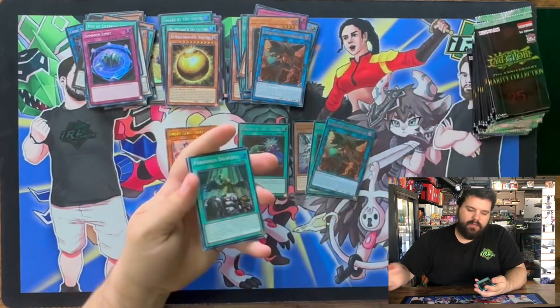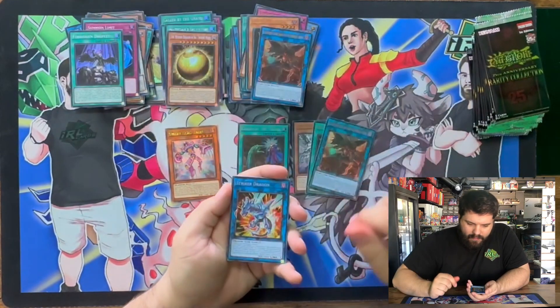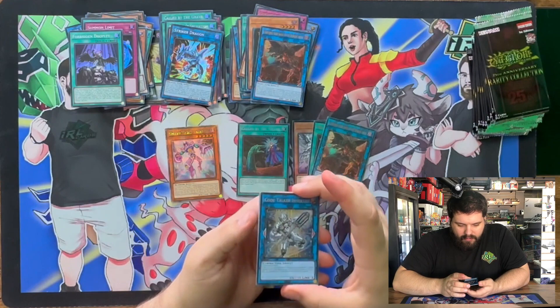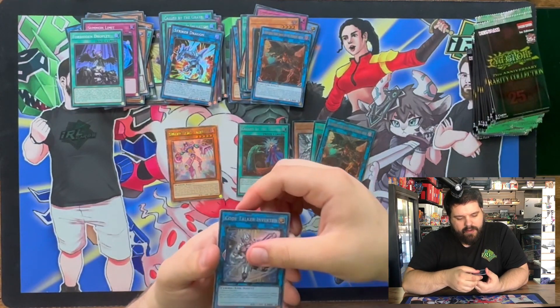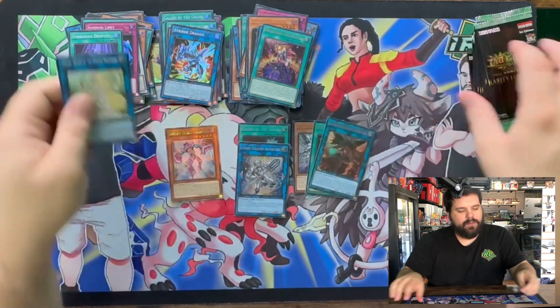Super Rare Droplets! Let's go. We got a Seeker Rare Striker. We got a Collector's Rare Code Talker Inverted. Ultra Rare Magician Salvation. And a Super Rare Selene.